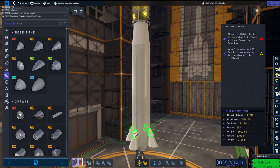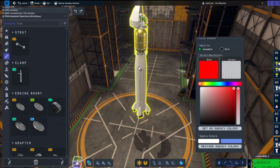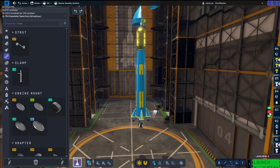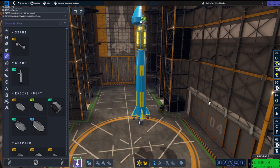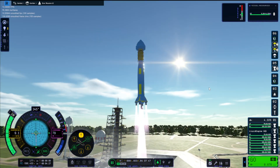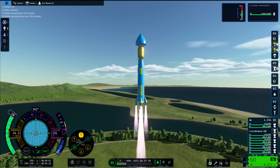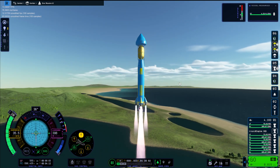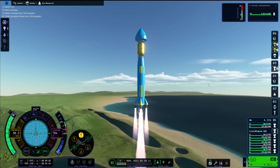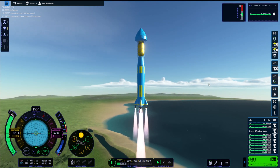Subscribe to see more Kerbal Space Programme 2 content. I'm just doing a little bit of a weird design here just so I don't have to add boosters, to add a little bit more power because we were underpowered. Our thrust to weight ratio was not over 1. But anyway, there we go - we are on our way to EVE today with a very bright rocket. The colour palettes I'm still struggling to get right, I'm not a very creative person.